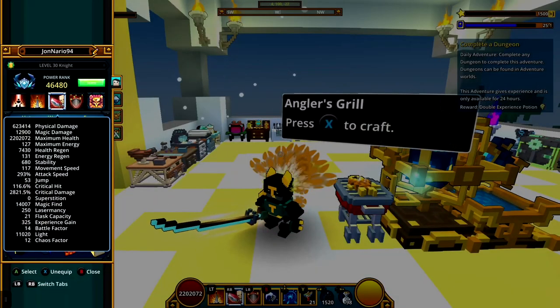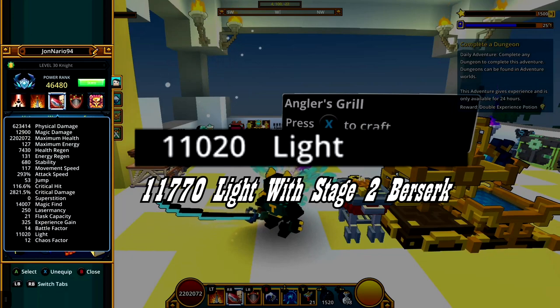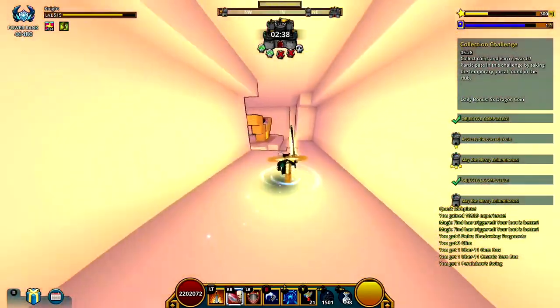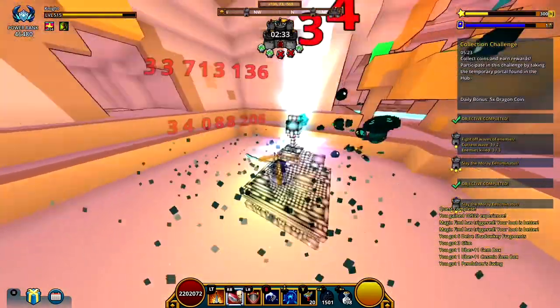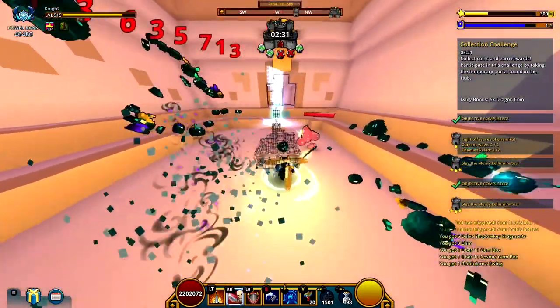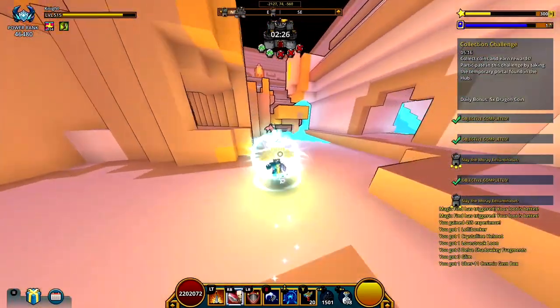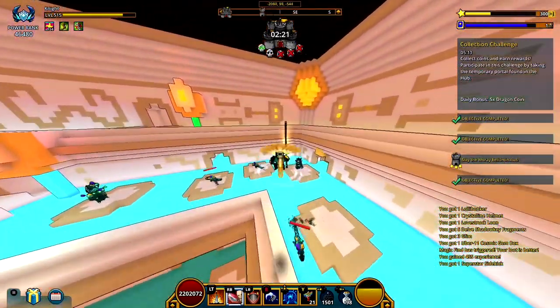And that's every single item in the game that grants light. In total, you can have up to a maximum of 11,020 light at base, or 11,770 if you are rocking stage 2 Berserk Paddler. If you want me to cover another stat, just let me know in the comment section down below. Thank you as always — don't forget to drop a like and subscribe for more content like this. Thank you for 4.4K, let's see if we can reach 4.5K. Take care as always, and keep on hunting. See ya!